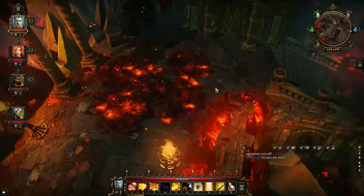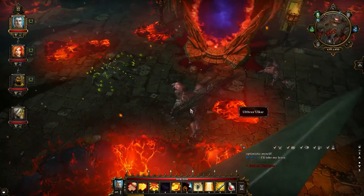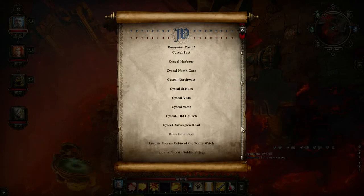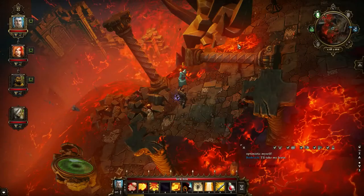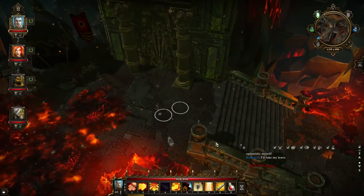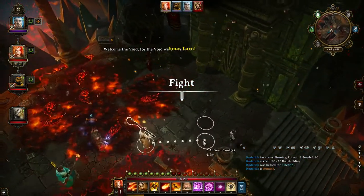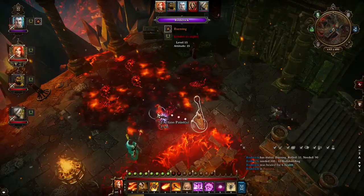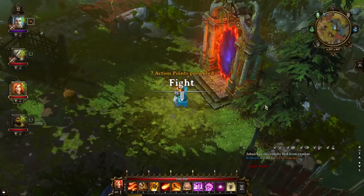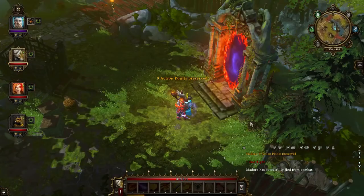Also all of these demons are dead, as well as these ones right here, along with this Ulthrax Ulcar mini boss. Let's just make sure that it worked — we're going to teleport back to the end of time. There was someone in there so let's flee combat and teleport back.